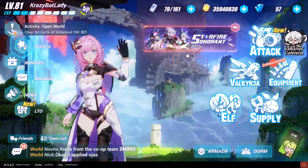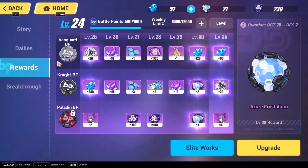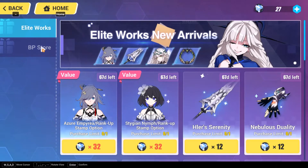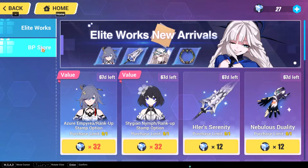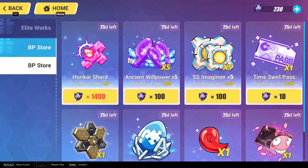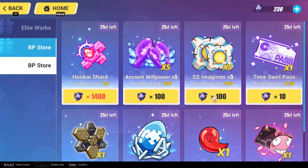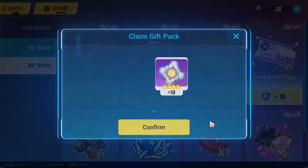It's still going to take a while to farm enough to get your artifact sets. The first place is the Elite Works in the Battle Pass store — you can buy them here along with some other good things. You buy five at a time for 200 Battle Pass points, which isn't too bad.